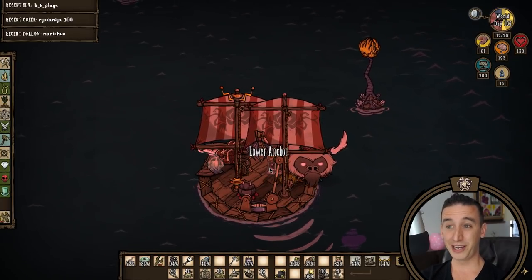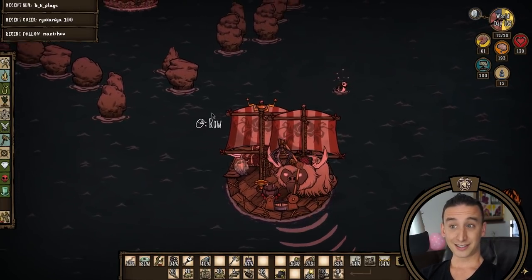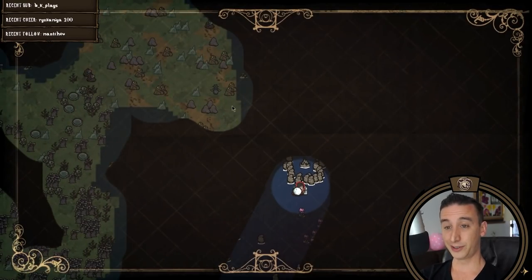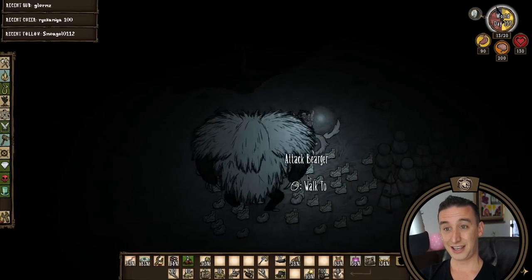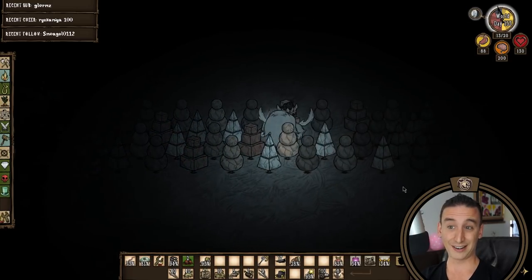After we dig up both sanctum pieces we can go sailing. Because we've already mined the inviting formations the detector should now point us straight to Crab King. And there he is, situated very close to the lunar island — this will be very convenient for delivering the tribute after we fight Crab King. But first I got a batch of marble to harvest, and it would be a shame to not use Bearger for the job while he's awake in autumn.